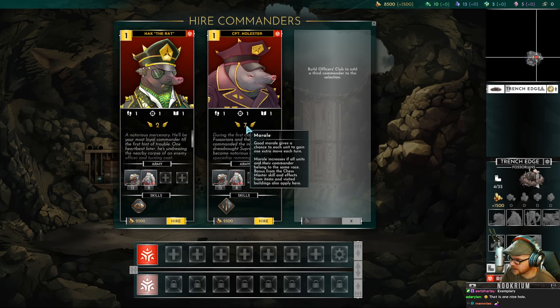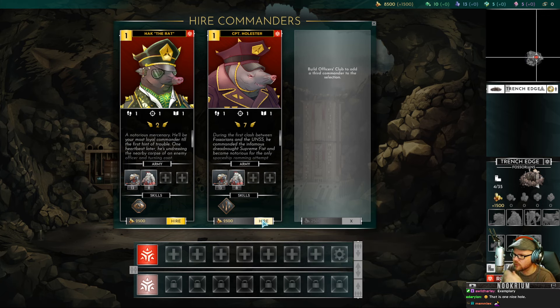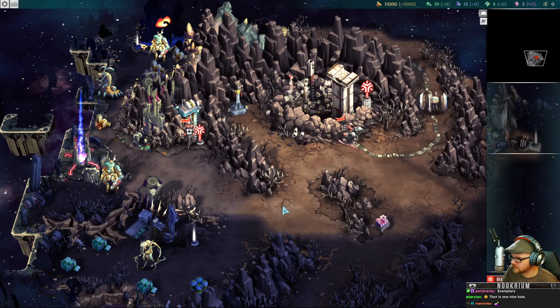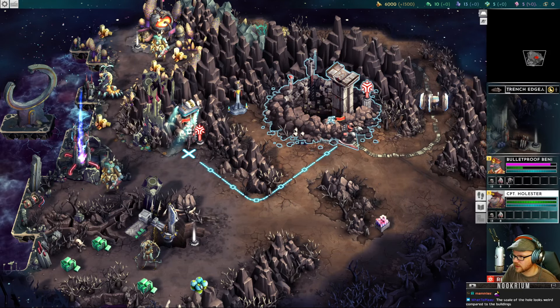Hollister has 7 morale — in combat, morale has a chance to let us go again. He also comes with a few soldiers and is a chess master, meaning we can position our army at the beginning. We'll hire this guy. He's got a little army; we'll get more people next turn and bring him in. The music is real exciting.